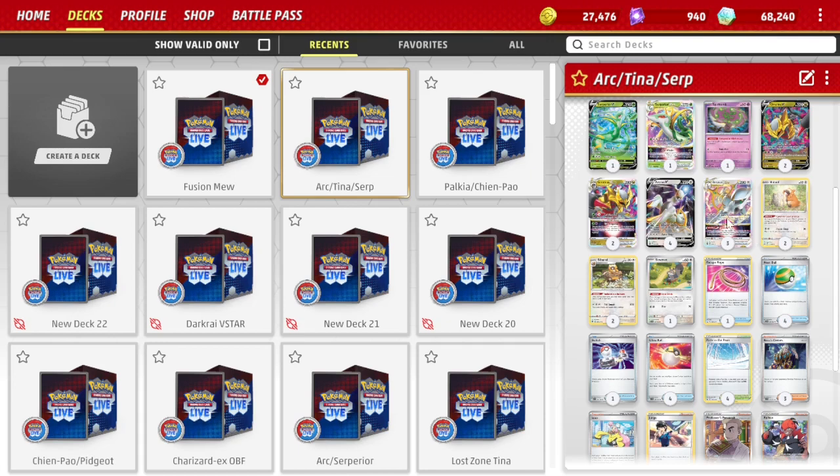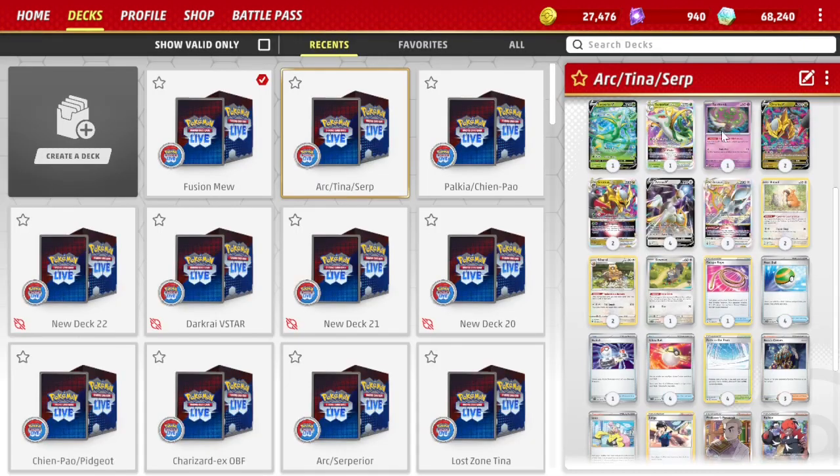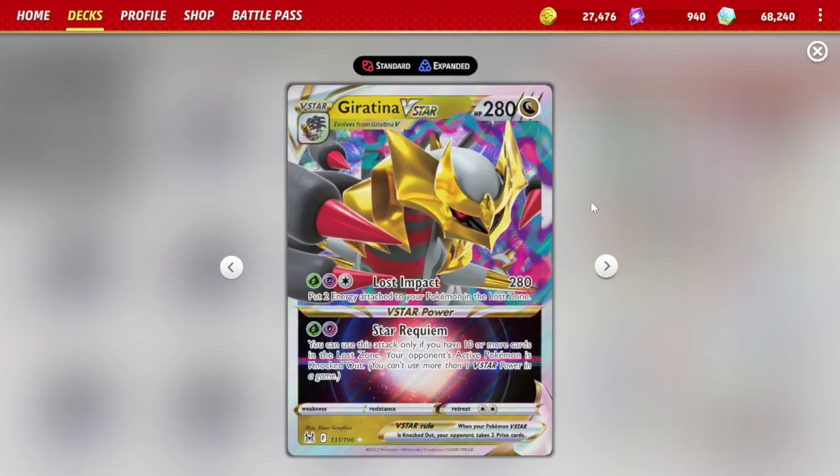The main attacker is going to be Arceus V-Star. Its Trinity Nova attack lets you attach three basic energy cards to a Pokemon V, so we're going to be using this to power up our other attackers. The other attacker we're going to be using is Giratina V-Star. Its Lost Impact attack does 280 damage, which is really good for knocking out V-Stars.